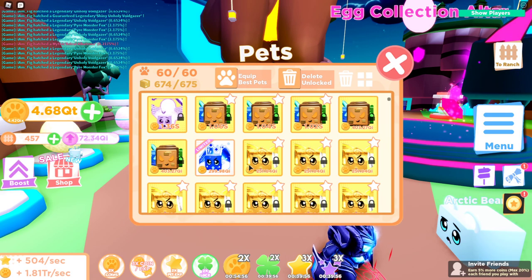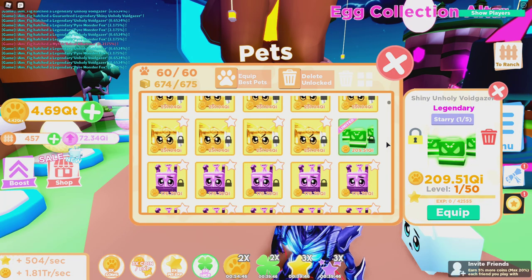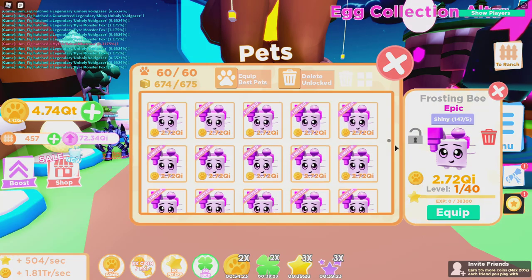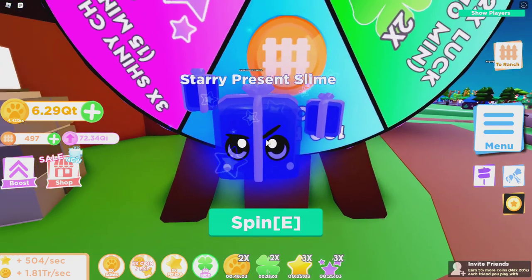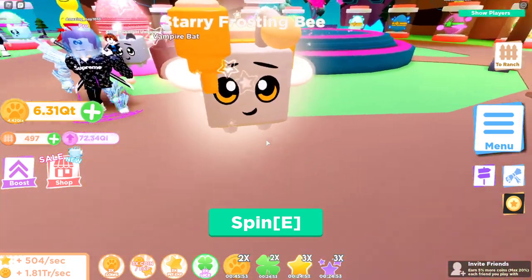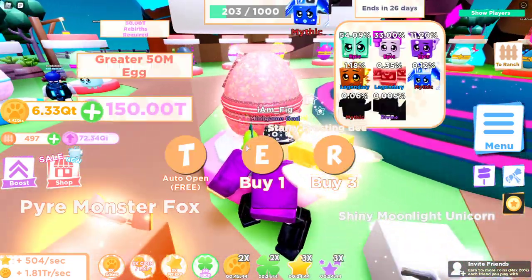The inventory's been filled up — let's check out the pets. There's the Astral Albatross, going to lock it so we don't lose it — actually a pretty OP pet. There's the shiny unholy void gazer. We're going to make them shiny and starry. There's the starry present slime, the pyre monster fox, the starry frosting bee — looks pretty cool — and the dotted butterfly. The pyre monster fox actually looks really cool among the legendaries.